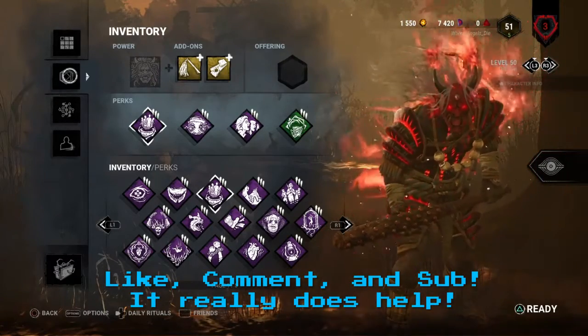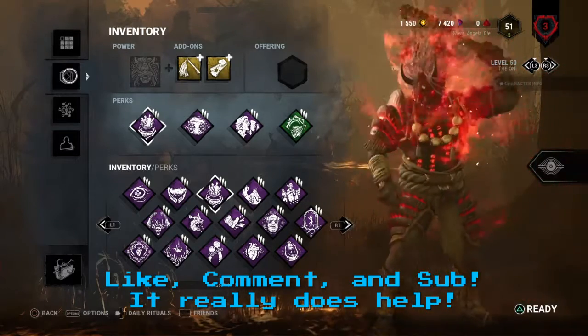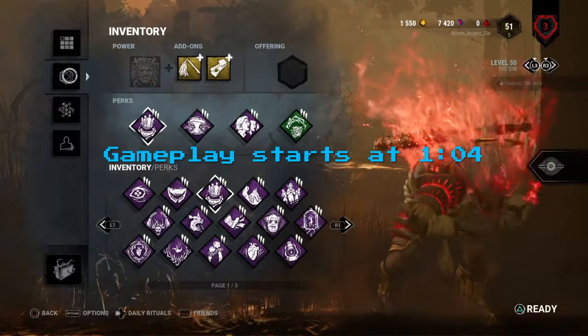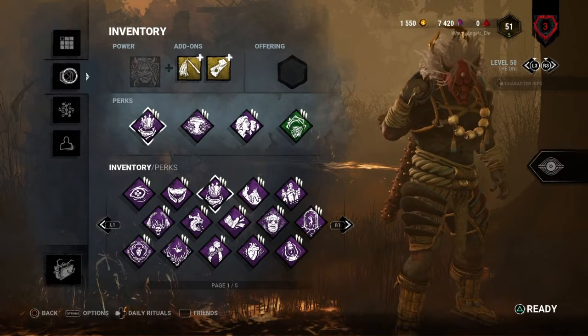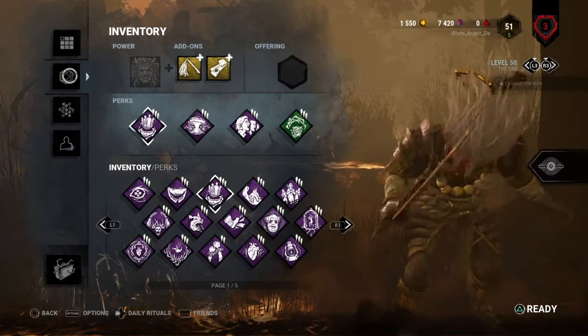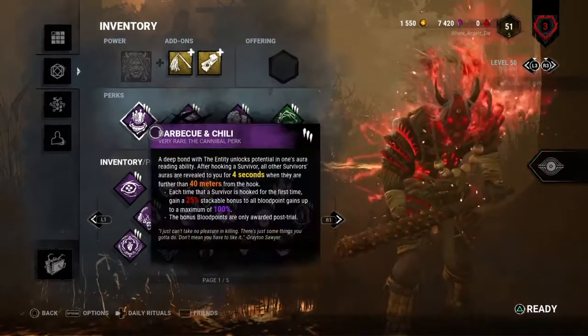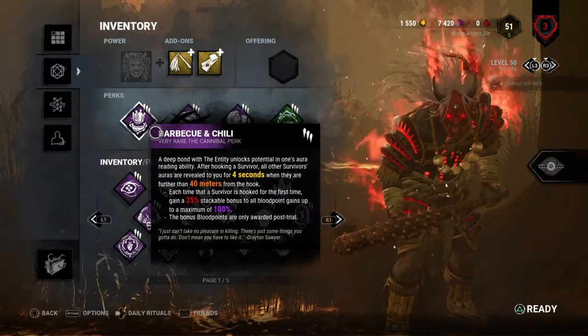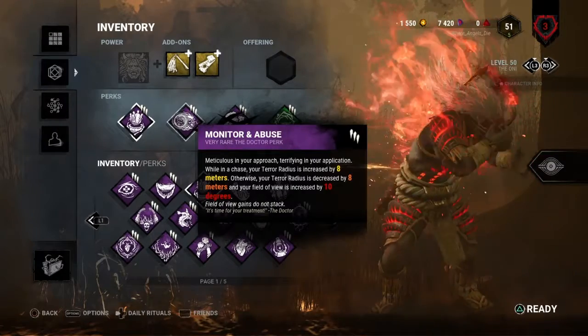Welcome back to another killer video. Today we're playing Oni, and it's gonna be a fun video with a pretty strong build. First up we have Barbecue and Chili, which will allow me to see auras from pretty far away when I hook people, so I can go pressure them with my demon dash ability.